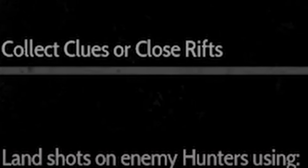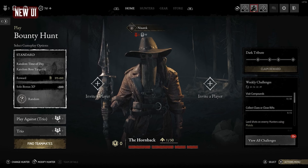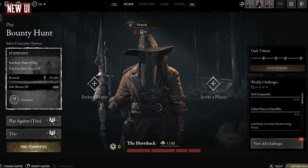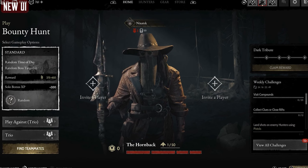We've got a few new challenges: Visit 20 Compounds, which is going to be a new weekly challenge. Land shots on an enemy hunter using pistols — six shots — that's a new challenge. Collect clues or close rifts. I'm guessing you're going to get a bigger reward for these because they take a little longer to do. They might pay out a little bit more. That's pretty cool.